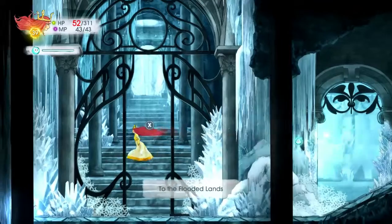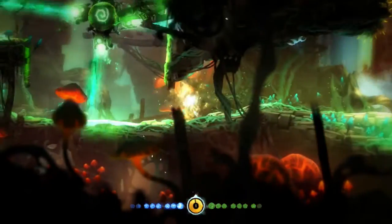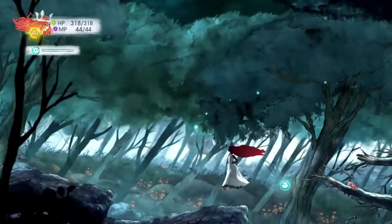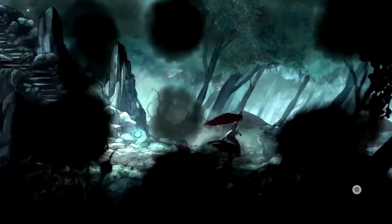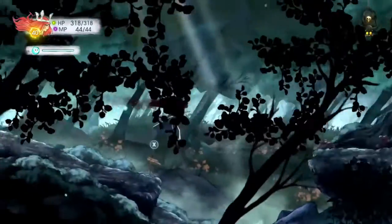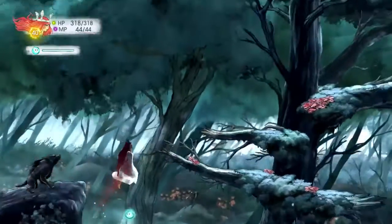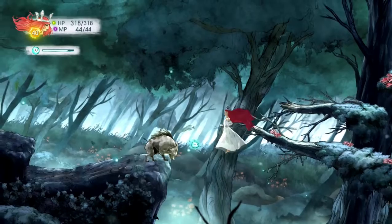In both games, the core purpose of the checkpoints is to save the user's progress. Child of Light uses an autosave feature with fixed respawn locations. When the user dies or quits the game and then returns, the player will respawn at a predetermined location, usually the start of the level. The user can then return to where they saved the game before, and they'll notice that all previously defeated enemies will be respawned into the game.